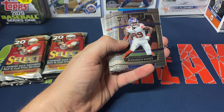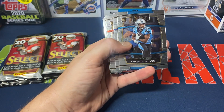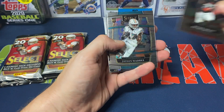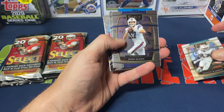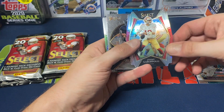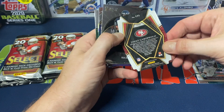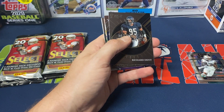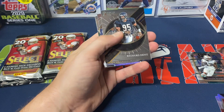We got Granson rookie to start off. We got Tony, Chava Hubbard, Tannehill, Richie Grant, Jalen Lottle — not bad. Josh Allen, Kellen Mond, Garoppolo silver die cut, which I think I pulled that in one of my blasters just the other day actually.